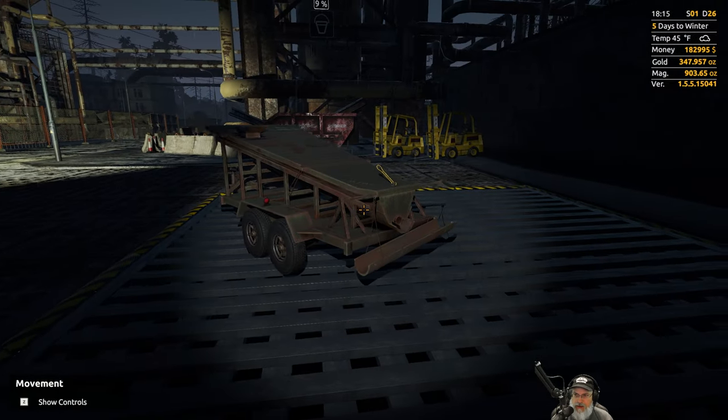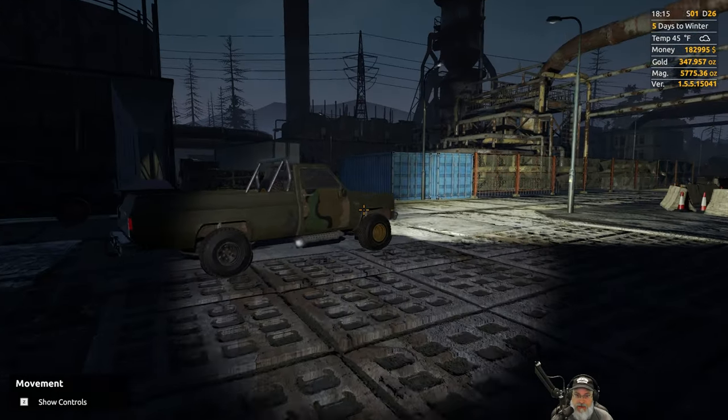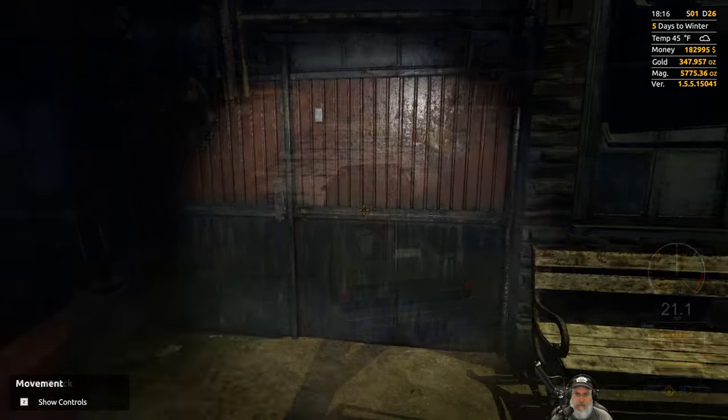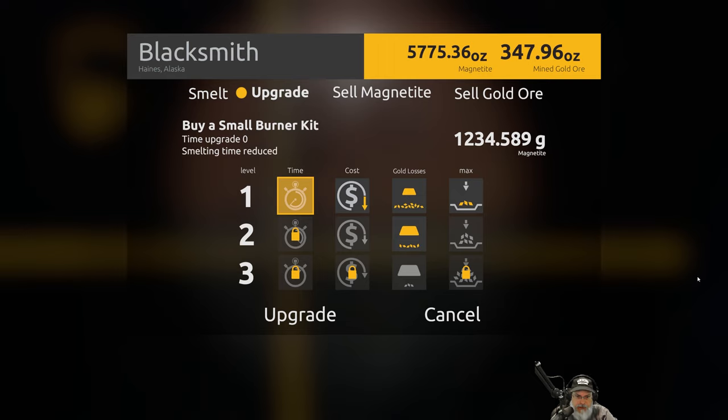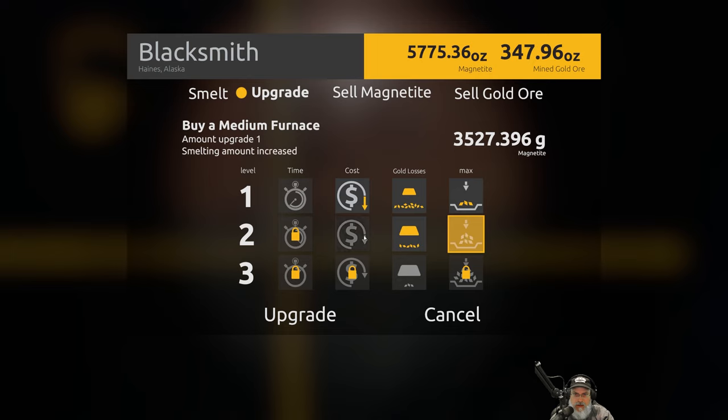We currently have 903 magnetite, and now we have 5,775 after that dump - that should get us another upgrade. Looking at upgrades: this one costs 13,000 magnetite. We haven't done that one yet - it allows us to make larger bars. There's another one that costs less. We probably could have waited a bit longer and done both, but let's go ahead with one upgrade.